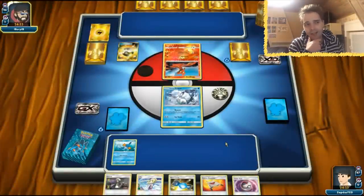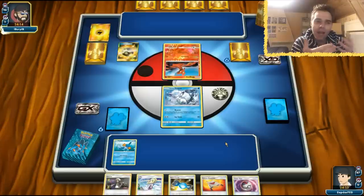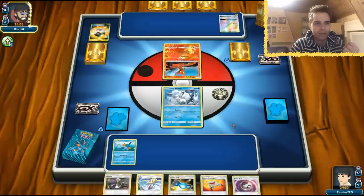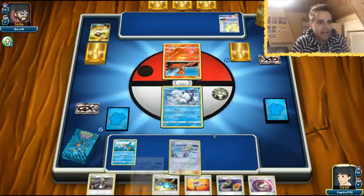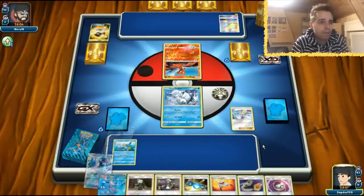I wonder if we're going to be able to do something about it because I have no idea how this deck did so well. Zeraora GX shows up — with Electropower it will dish out tons of damage, which is definitely not good. We have a Switch but I don't want to use it. I'm just going to go for Lillie for three, I know it's very bad, but we have Timer Ball and all that good stuff.